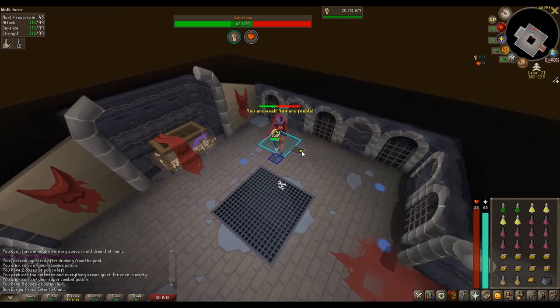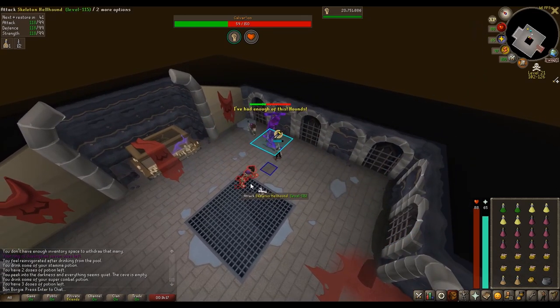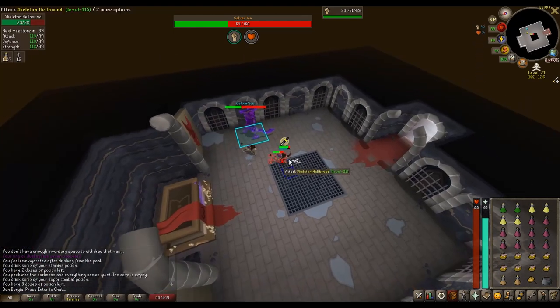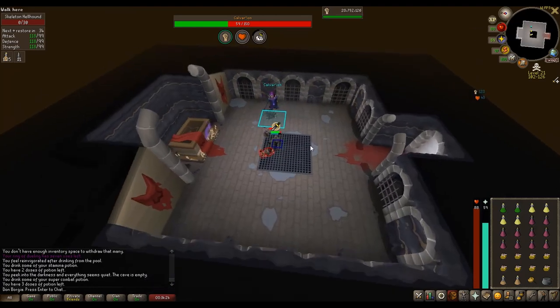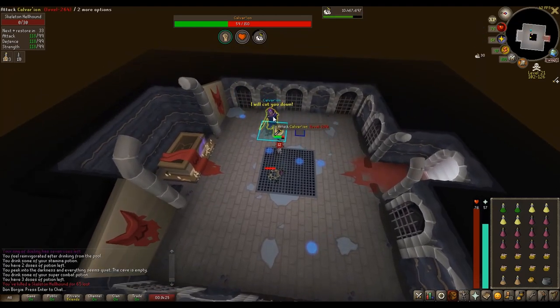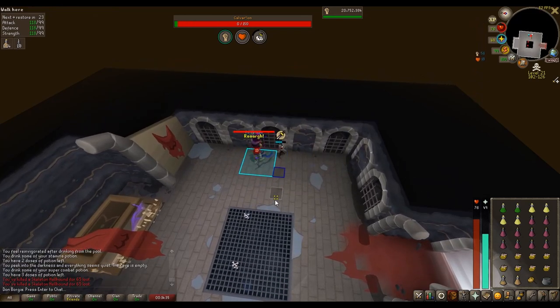At around 50% of his health, Calvarion will summon two of his undead dogs. He will be completely immune to all damage until these dogs are dead, so be sure to focus on the dogs right away. Since they are also undead, you should be able to hit them down quite easily, and with my Abyssal Bludgeon I was able to one-hit them very often. If you are on a Skeleton Slayer task, be aware that these dogs also count towards that task, and since Calvarion will summon 4 dogs during the fight, you are killing 5 Skeletons for every boss kill.